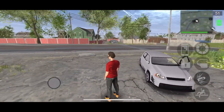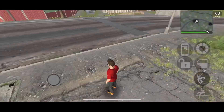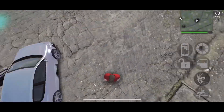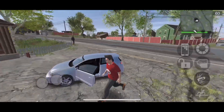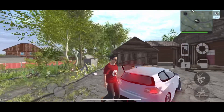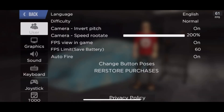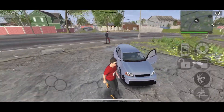Now let's go to medium material quality. We can see the vehicle is twice as detailed - we have reflections now, it's much more realistic. This is what normal people play at. But let's see what maximum looks like.